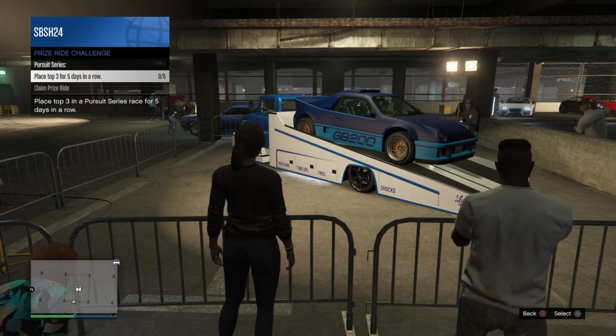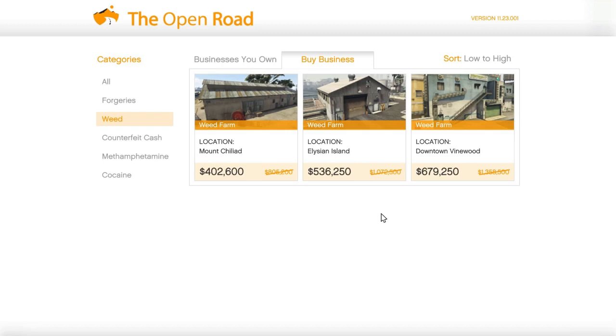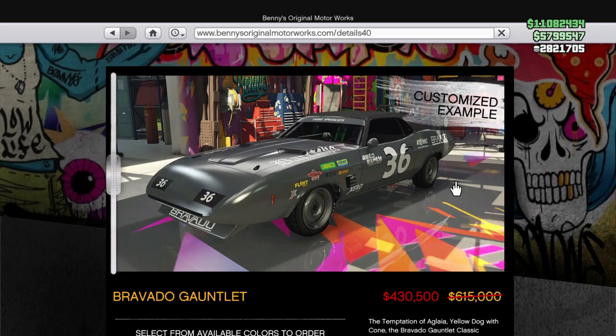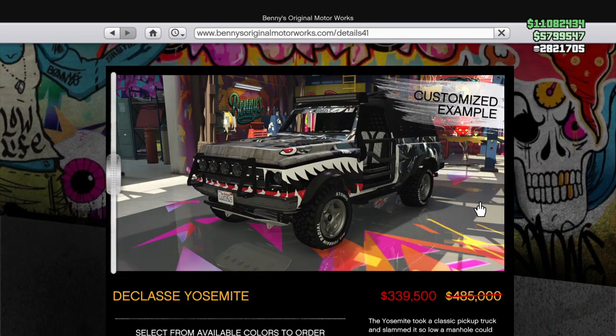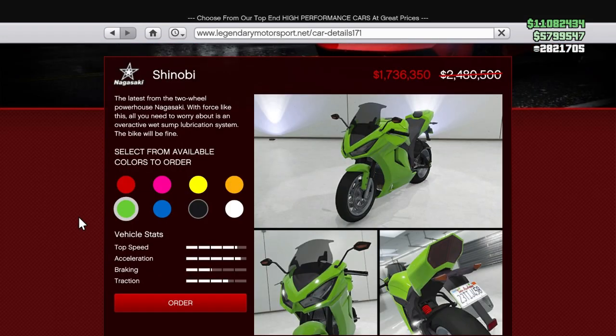Moving into discounts for this week, we have a single discount on businesses. For this week we have four businesses on sale: Brawado Gauntlet is on sale, Brawado Youga is on sale, D-Class Yosemite is on sale, and Trojan Nero is on sale.